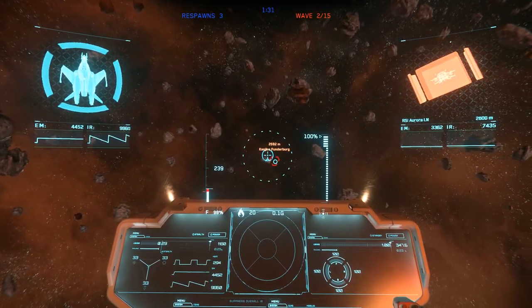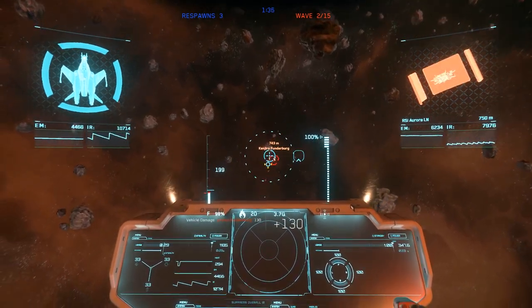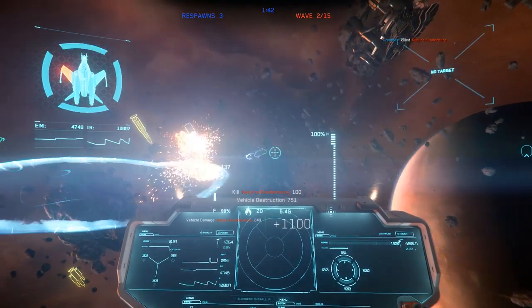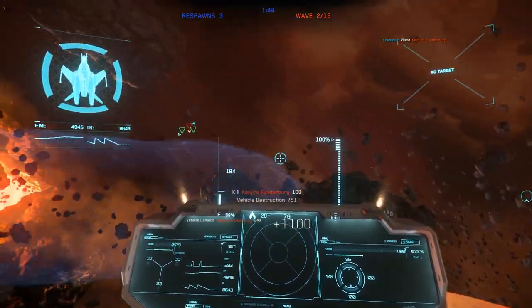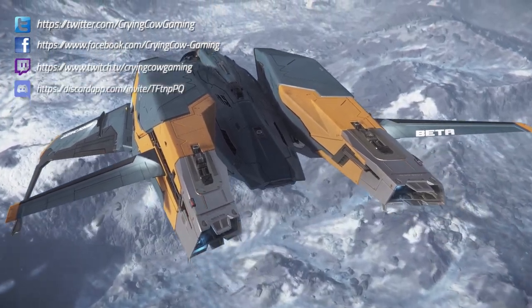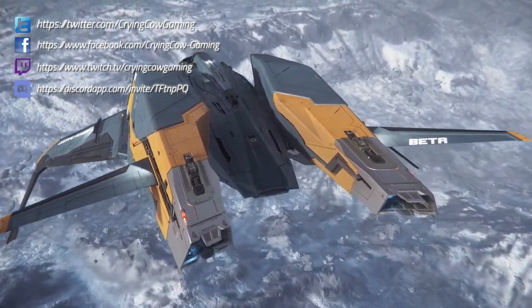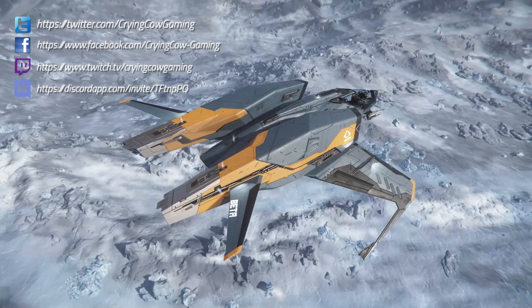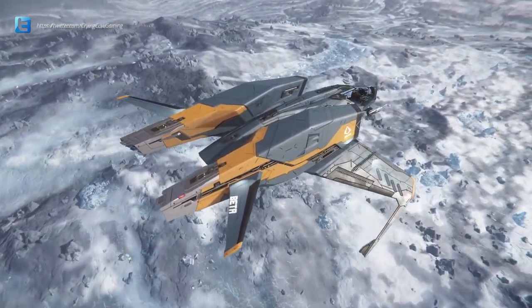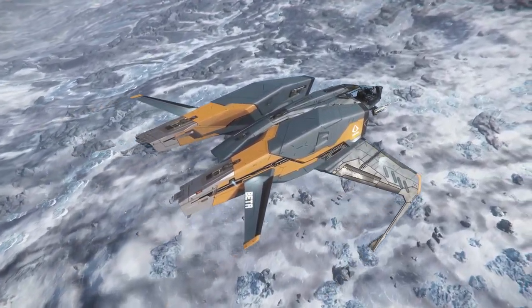Thankfully, the Beta also has two additional size 1 weapon hardpoints under the wings to fit some additional weapons, and two size 3 rocket pod hardpoints. The rocket pods aren't currently available to purchase in game, however. Fitting a pair of size 1 Attrition repeaters to the empty wing hardpoints and changing the nose-mounted M4A laser cannons to a pair of size 2 Attritions will give a sizeable increase in damage output. Alternatively, you could go with two size 1 GT-210 Yellowjackets and two size 2 GT-215 Scorpions if you prefer a full ballistic setup.